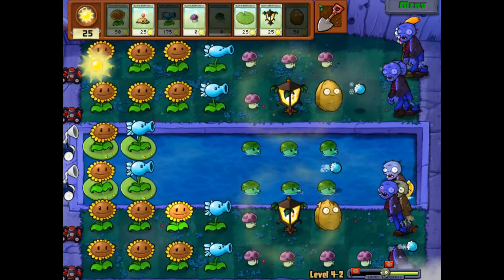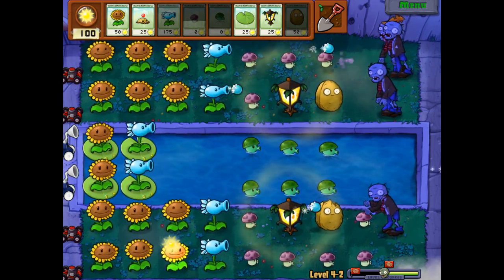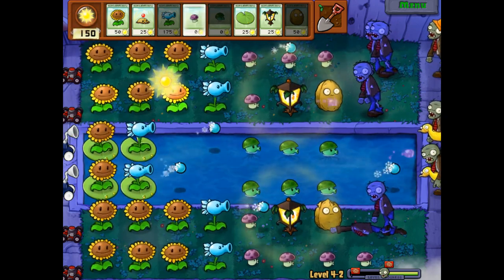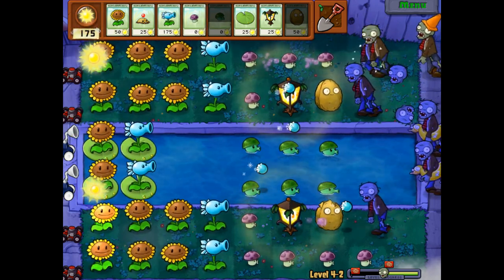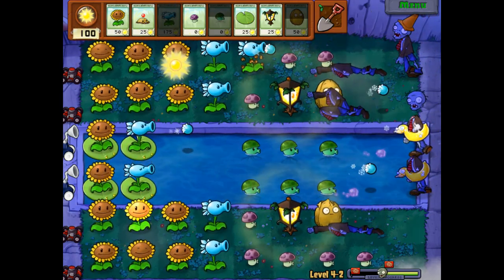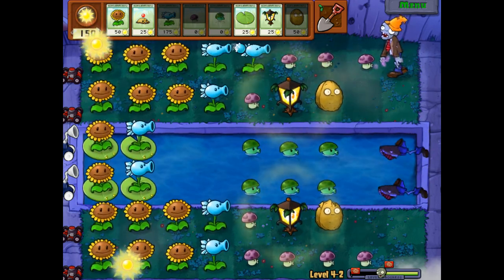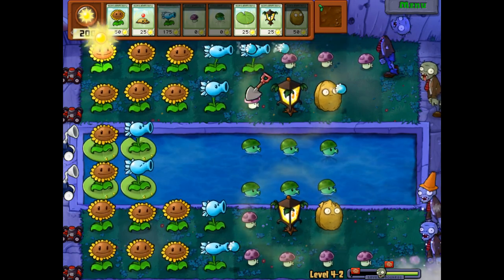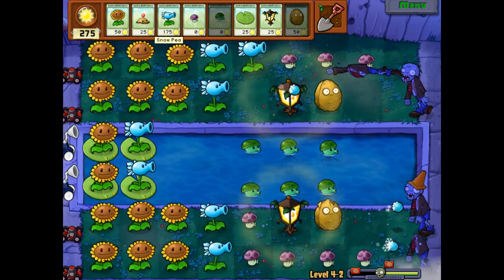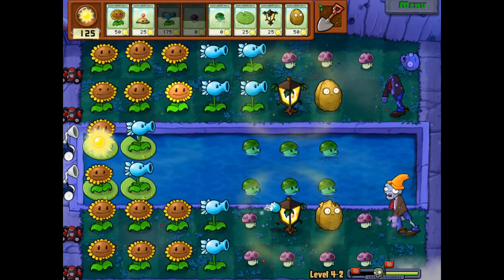I'm gonna replace that Walnut just as a precaution. Things are going well, but we do have two waves to survive. We do have a Football Zombie and a Jack in the Box as well. Having multiple Snow Peas certainly won't hurt. It won't reapply the snow slowdown, but it'll be helpful just for the extra damage, since they do more damage than a Puff Shroom and have larger range, so they'll use that damage sooner.